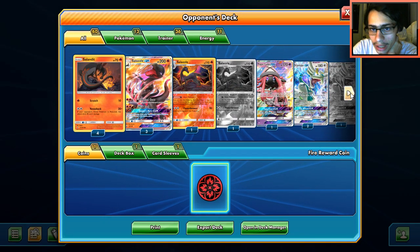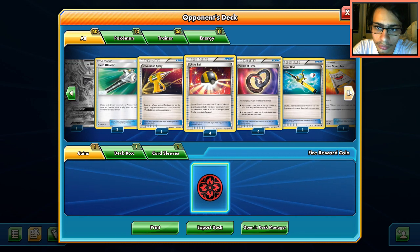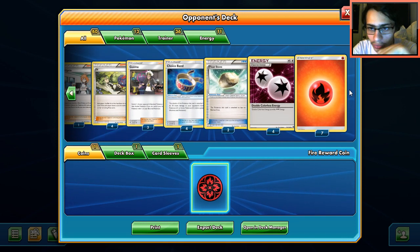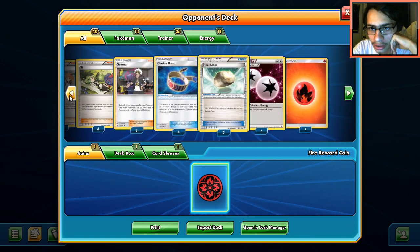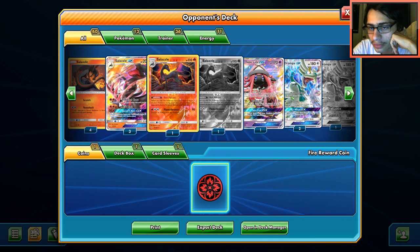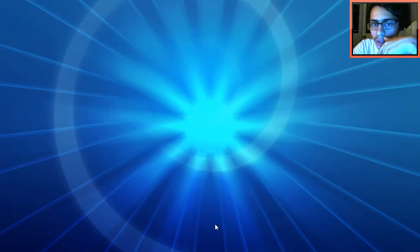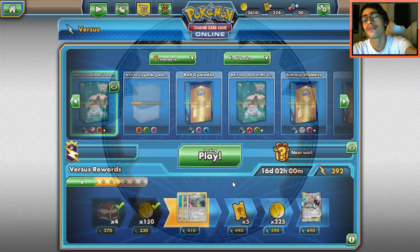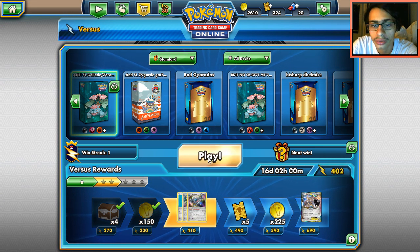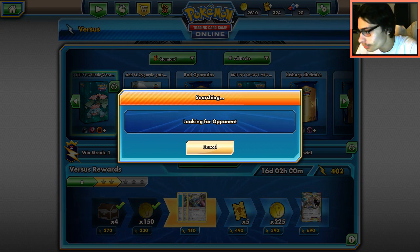I feel like maybe having some Max Elixirs wouldn't be bad, or some more energy. There's not enough energy in that list. I think this deck would be pretty fun to try out — I'll definitely give it a whirl in the future. Drampa-Salazzle is a cool archetype, I'll make a video on it at some point. Let's get one more game with the Gallade-Zoroark deck.